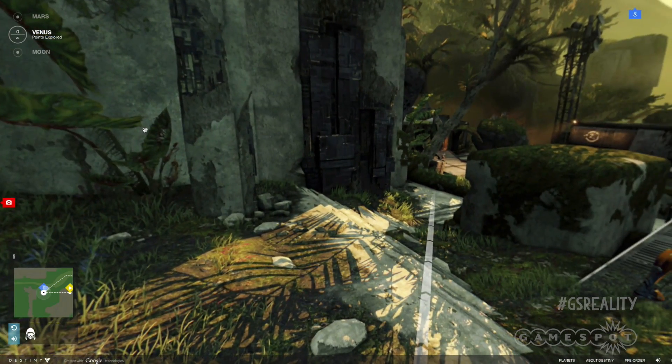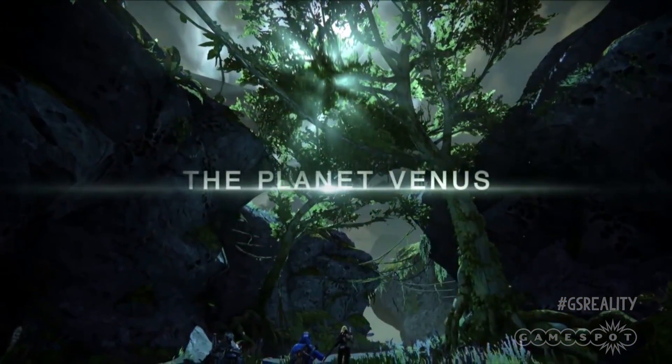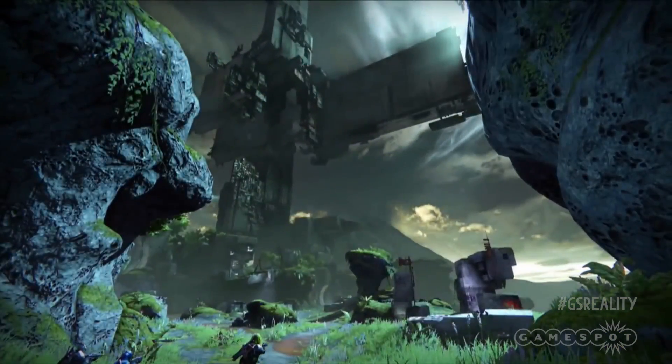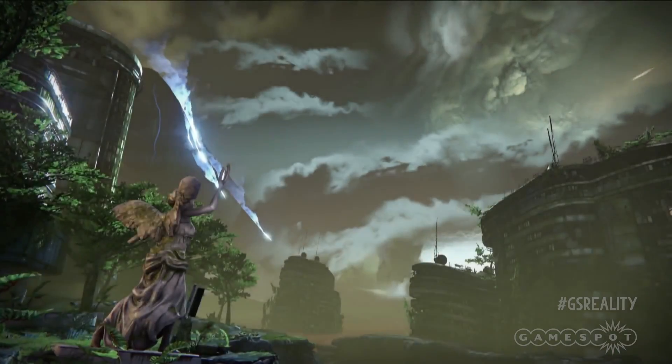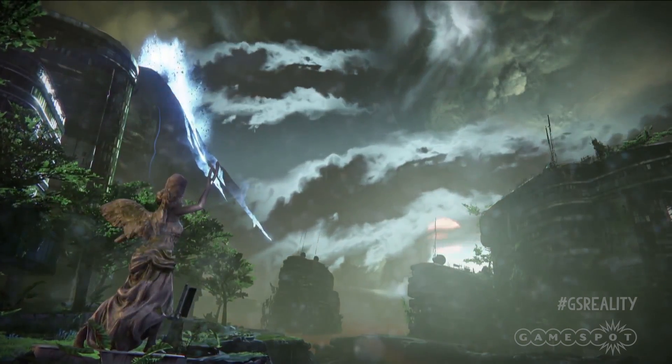If you check out Destiny's take on Venus, as well as the ruins of previous civilisations, you can't help but notice the jungles — beautiful tropical green jungles. That means we can assume an oxygen-rich atmosphere, surface temperatures averaging around 30 degrees Celsius, and similar air pressure to Earth.